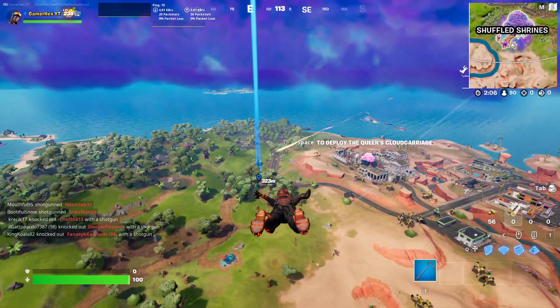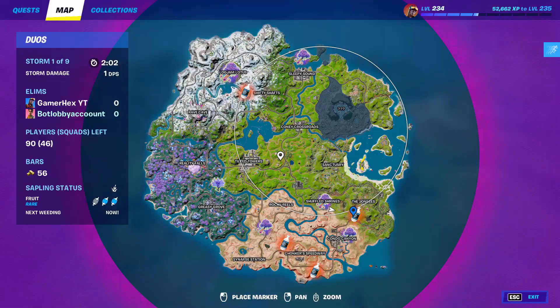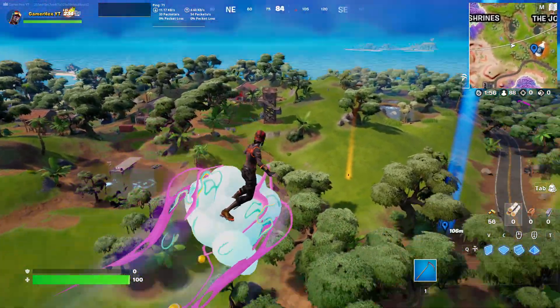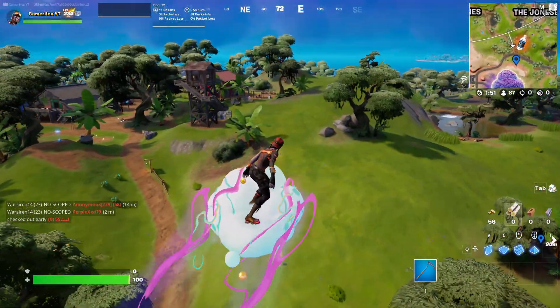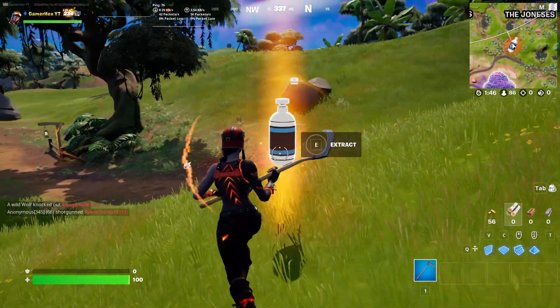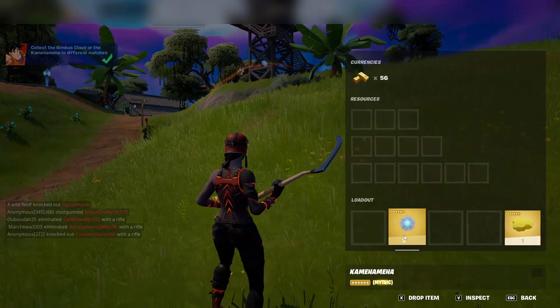You can also spot the capsule with your eyes to see exactly where it lands. Be careful because other players may be trying the same method — there are people fighting near where the capsule just landed. But I'll get it and run away. Once you reach it, just collect it and you will find two items inside the capsule.